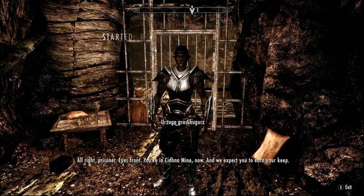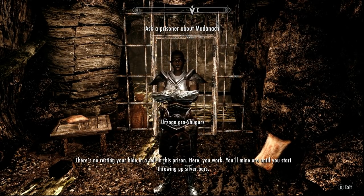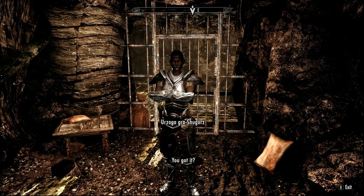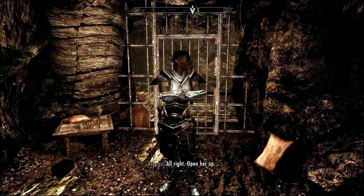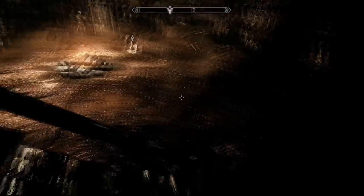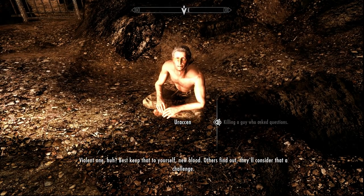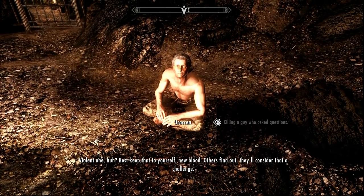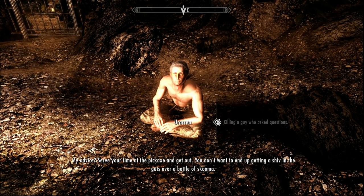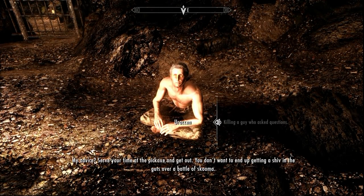You're now a prisoner in Cidna Mine, expected to earn your keep by mining ore. Head down the stairs and talk to Uraccen, who's sitting on the ground. He advises you to serve your time at the pickaxe and get out — you don't want to end up getting a shiv in the guts over a bottle of skooma.